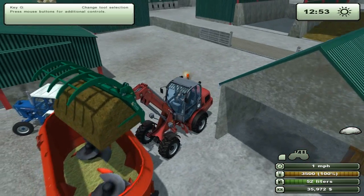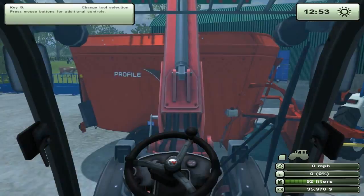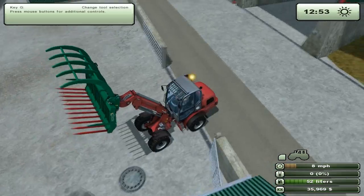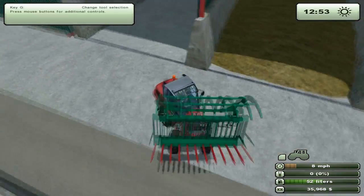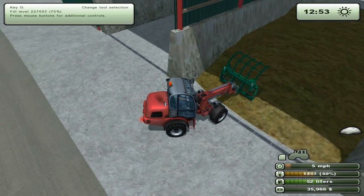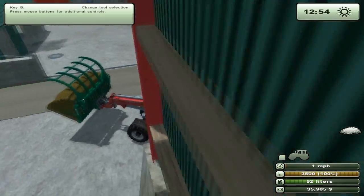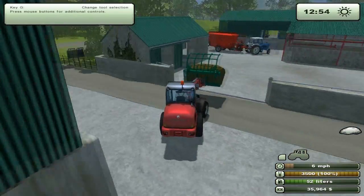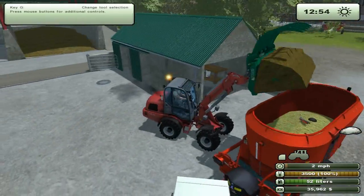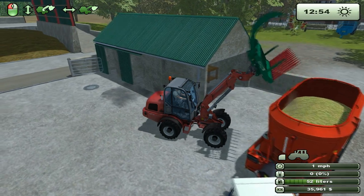It's kind of hard to tell where your loader is from inside because you don't have — I can't remember the name of what it's called, it's like depth precision or something. It's harder to do it in the game because you don't have whatever it's called. So we'll give them a whole thing of silage.